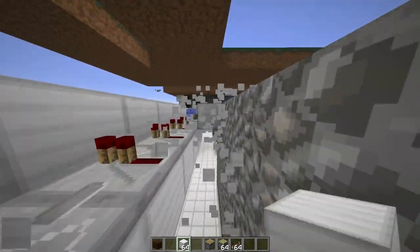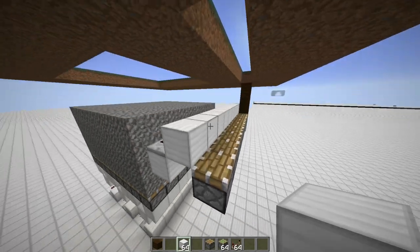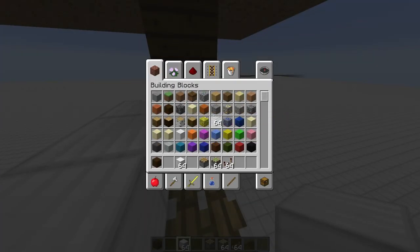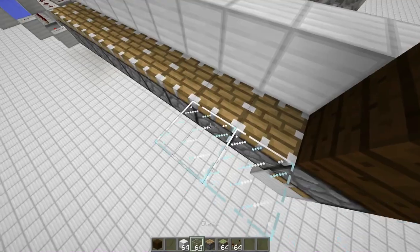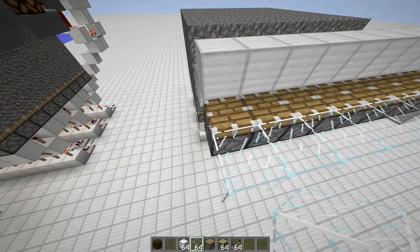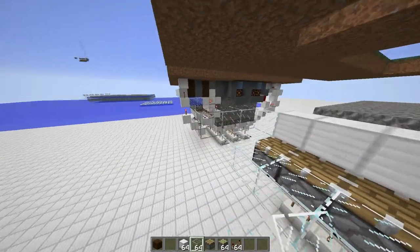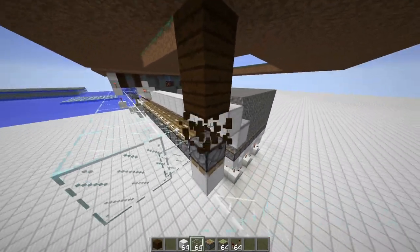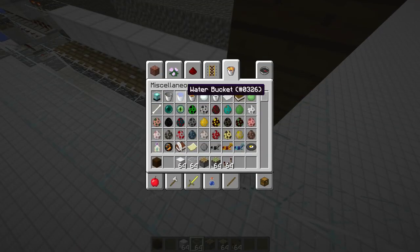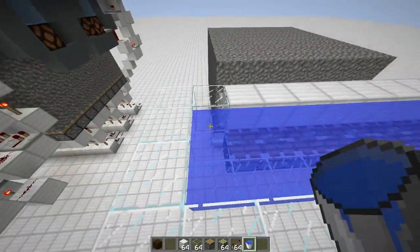We power these blocks with a row of repeaters. Before we go and build the next step, I think it's probably easiest to start placing the water. Since you probably won't have space everywhere, you need to dig this all away, but that shouldn't be much of a problem. We need water at the side of these pistons here, and this water is just going to flow into the position of the ice farm as soon as another ice block has been pushed out. So we can fill this whole area in.